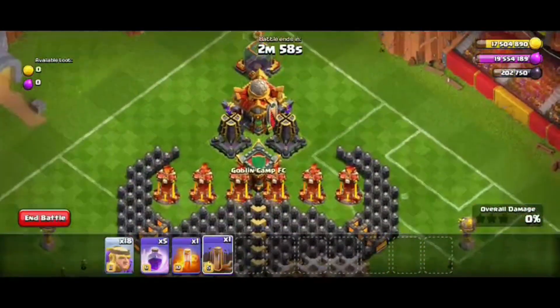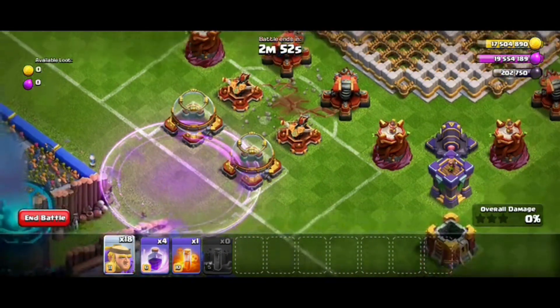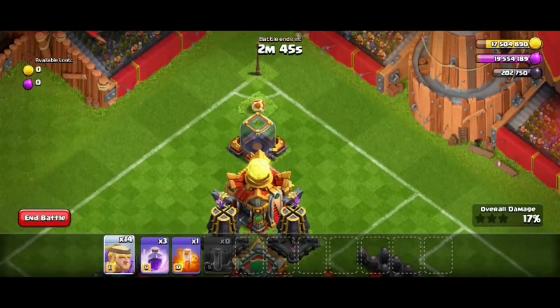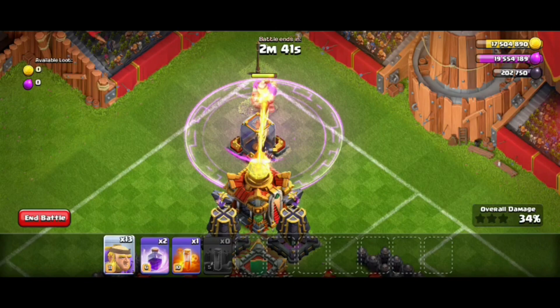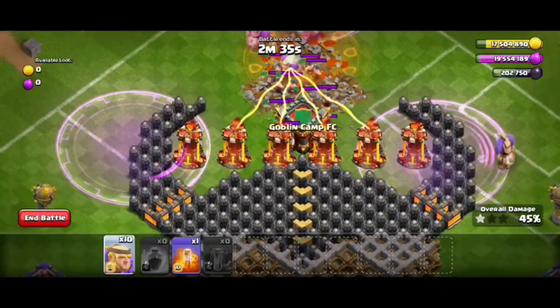After you place one rage there to Giant Troll, another rage to Giant Troll. Then you want to come here and place your rage — one up a little bit, a little bit to the right, and a little bit to the left. Then place another rage — one to the right, one to the left.